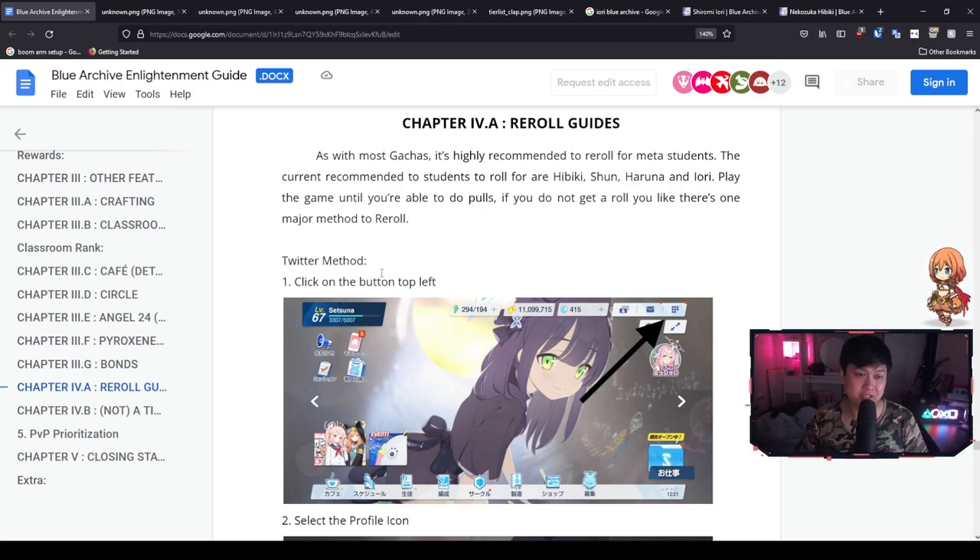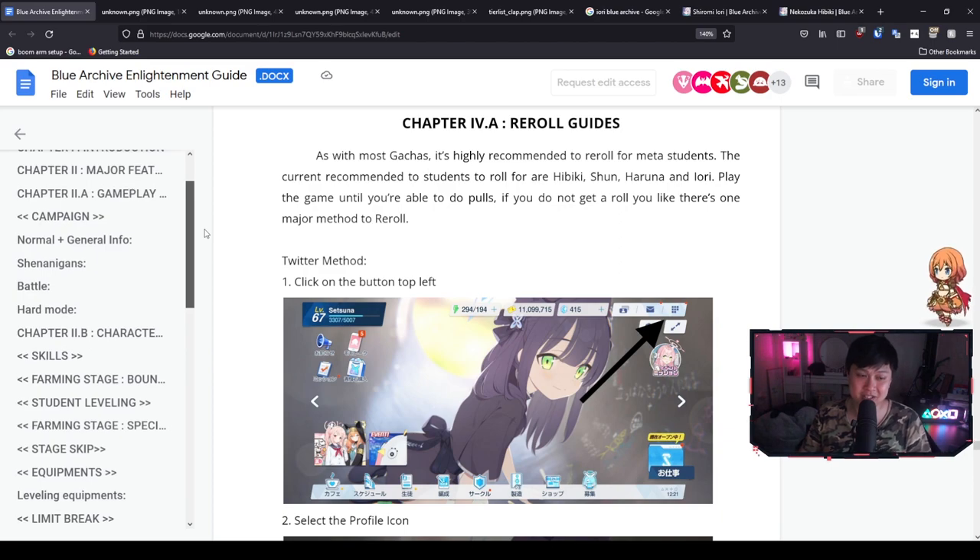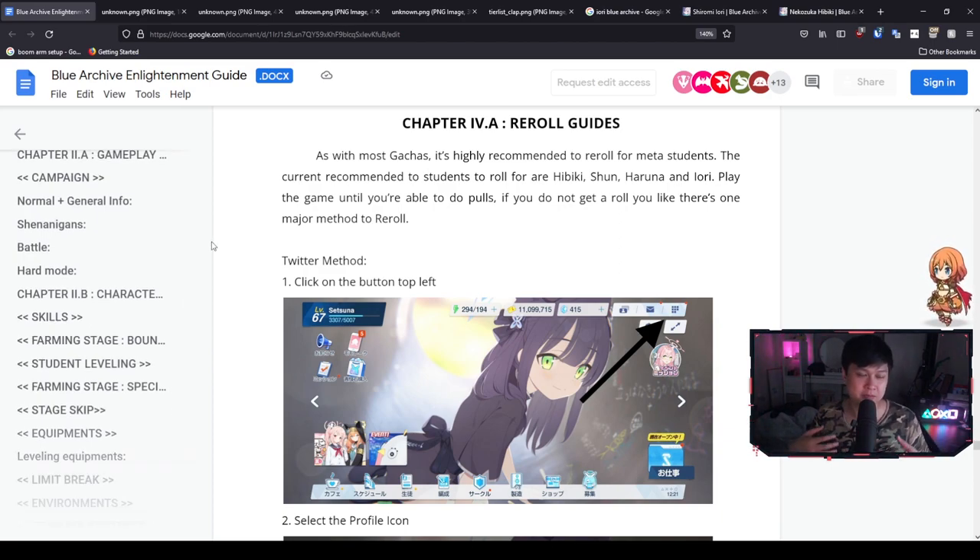Today we're going to be talking about, first of all, re-rolling and the different methods. And then right after that, we're going to be talking about the re-roll tier list. I think everybody has got it down already, but it's always good to know the reasoning as to why. And then after that, I want to introduce you guys to the Blue Archive Enlightenment Guide. I was enlightened. In regards to this guide, I'm not going to go through the entire thing — I just want to point out some key sections which will really help. By the time this video drops, there's probably still going to be about 10 hours before the game launches, so I would highly recommend actually reading through this guide.